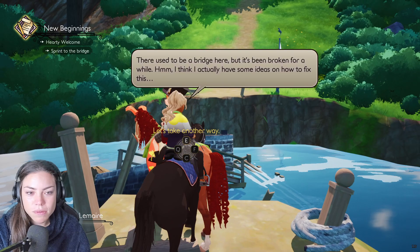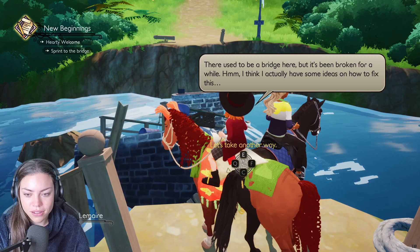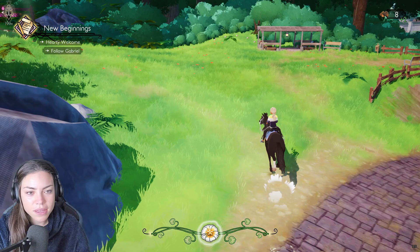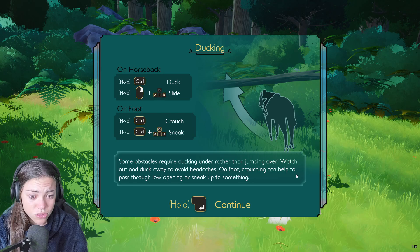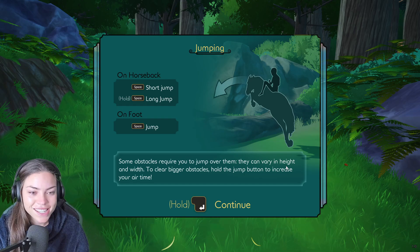Oh my gosh, I nearly went in there! I did not hit X quick enough. 'There used to be a bridge here but it's been broken for a while — I think I have some ideas on how to fix this.' What do I do now? Do not fall in there! Ducking is Control, slide is two keys together. This is getting complicated. Oh — we've got jumps! Space bar, hold for long jump.